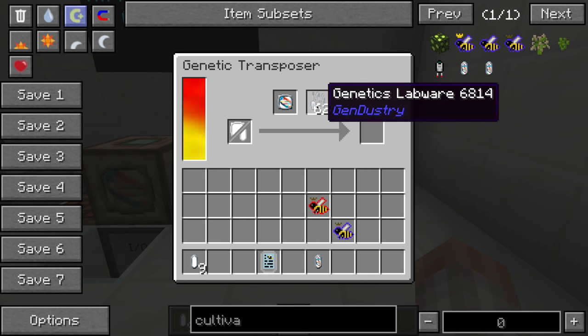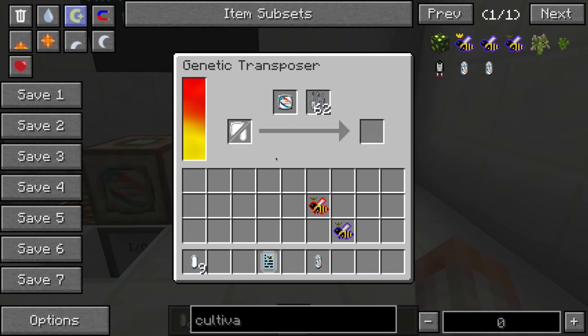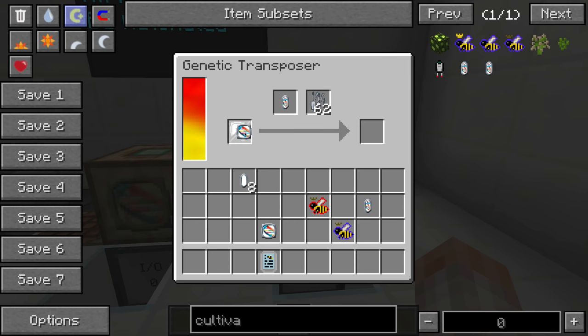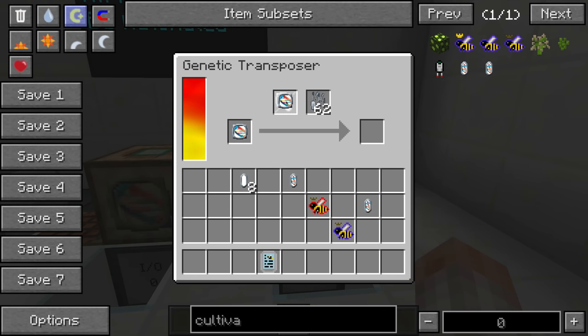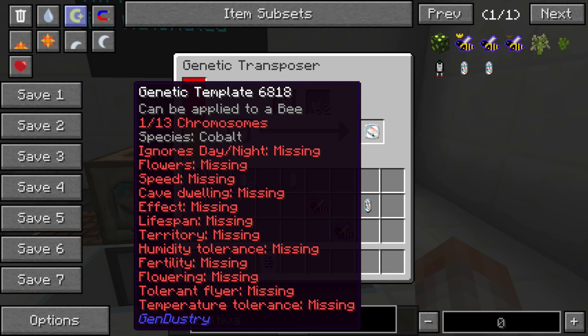The Genetic Transposer allows you to copy either a genetic template or a gene sample at the cost of some labware and RF. Place what you want to copy up top, put a blank one below, and it comes out as a copy. For example, copying a meadows species gene sample or copying an entire genetic template — if you had all 13 filled out you could duplicate your complete genetic template.